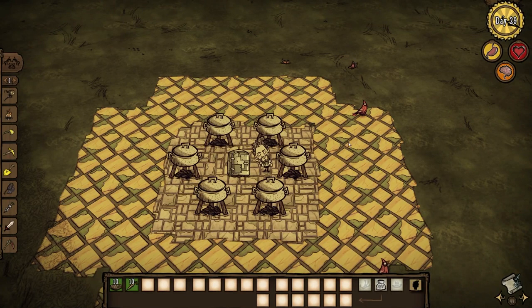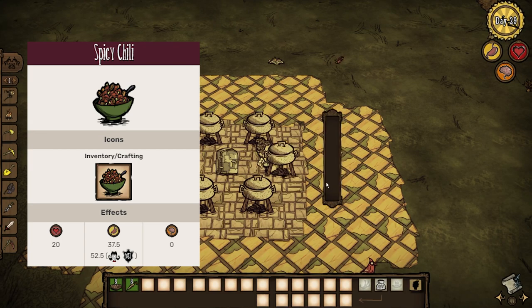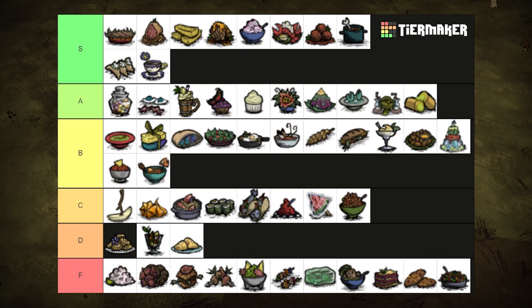Of course it's Willow's favorite food. 2 meat and 2 veg makes a good spicy chili. It heals for 20 health and restores 37.5 hunger, but unless you're playing Willow and really need to stay warm, don't cook this. Once again, just make meatballs. C tier.